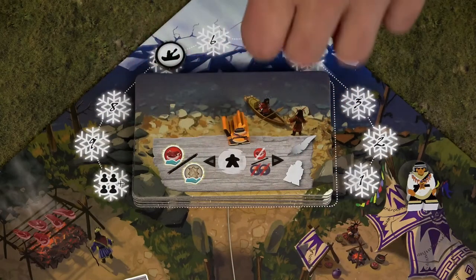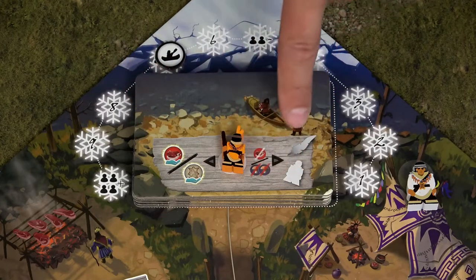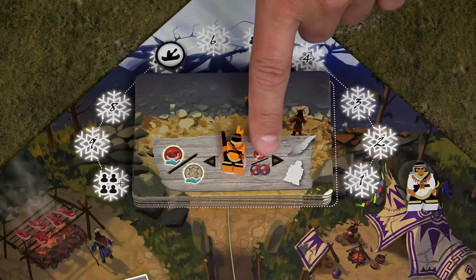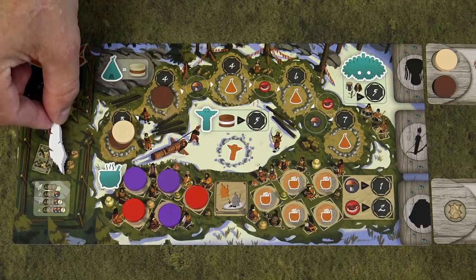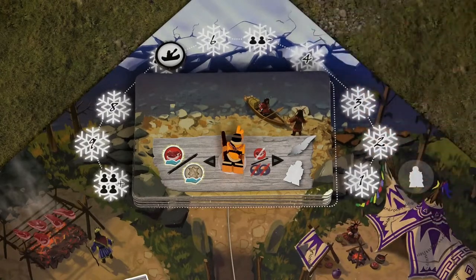When you take the action on the canoe tile, you can only take the action depicted on the left or on the right. This canoe tile changes every round. One possible action: you pay 1 meat or 2 mushroom tokens from your personal reserve and become the first player, taking the first player token. In addition, you take the visiting nomad, place it next to your clan board, and you will be able to use it in the next round.